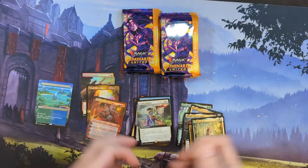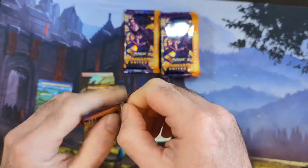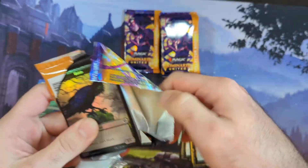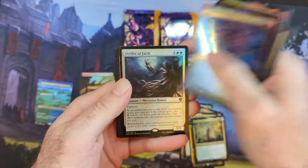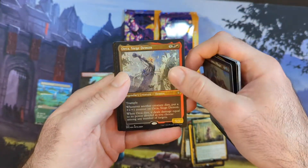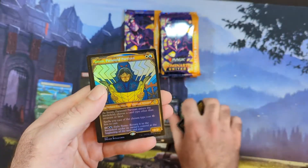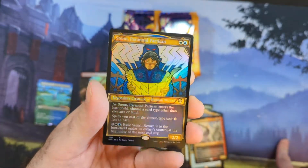I feel like there were tons of planeswalkers over the past year or two that got like no play — like Ellywick. I love Ellywick but no one ever ran her, me either. We got Defile, Earth-Faith, Valiant Veteran, and we got Siege Demon for our Commander cards. More Braids — very nice. Then we got the Paranoid Partisan, but he looks a lot cooler in showcase foil.